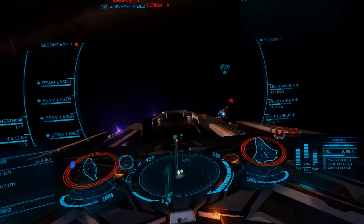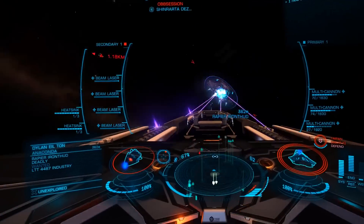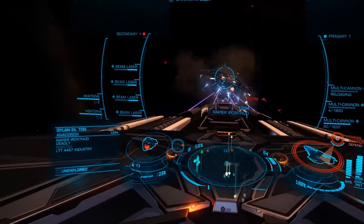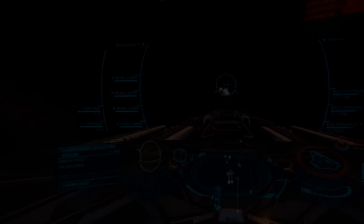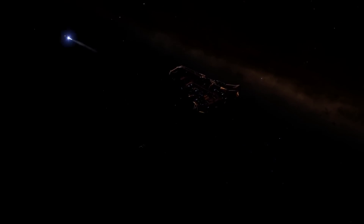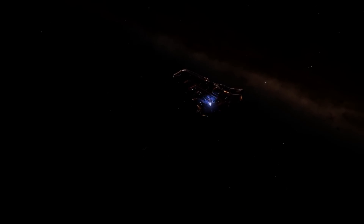There is one final way to gather manufactured materials and data that is actually quite fun, and that's combat. Outfit a PvE-capable combat ship with a cargo rack and collector limpets — I suggest a 3A minimum. Open your cargo hatch, send out your collectors, and start shooting. With our high limits on materials, you can just let them pick up everything they see. These will be useful later on when we visit the material traders.